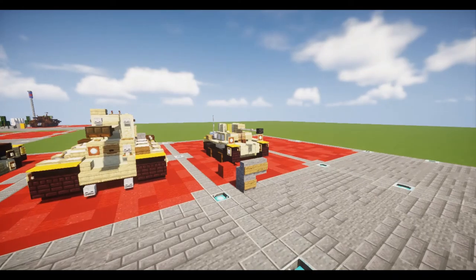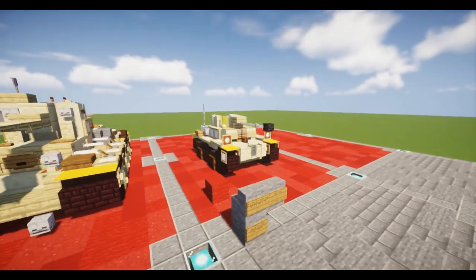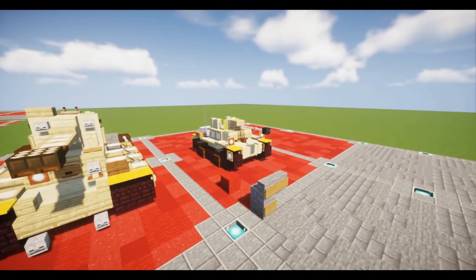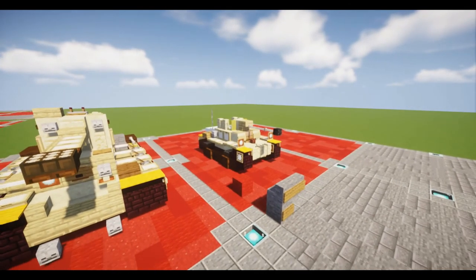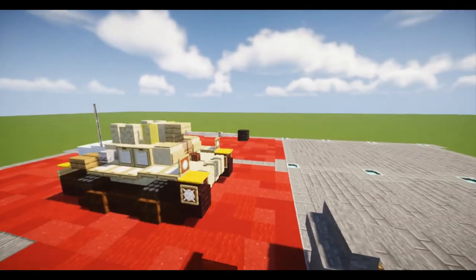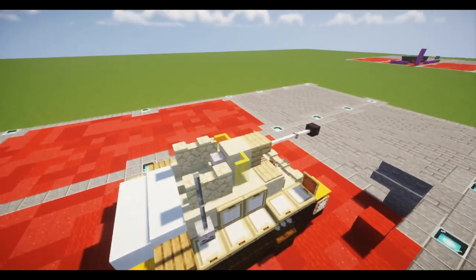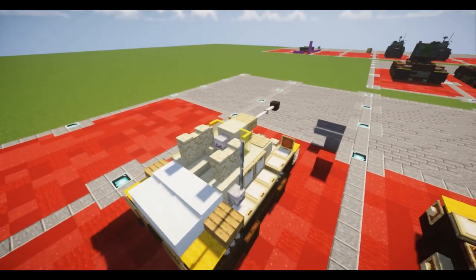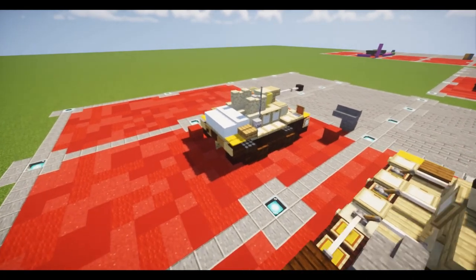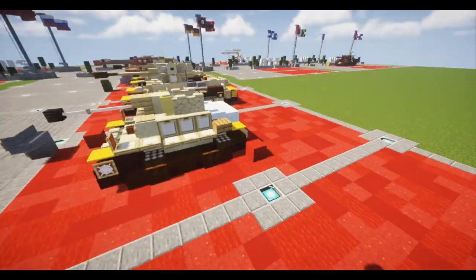Hello viewers, welcome to the channel, welcome to another Minecraft video. In today's tutorial for my 500 subscriber special, we're going to be building a German tank hunter designed in 1942, using the reliable Panzer II chassis coupled with a PAK 38 50-millimeter cannon. Only two prototypes were built, but unlike most prototypes built by the Germans in World War Two, these were actually used on the front line in actual combat, which makes it pretty special.